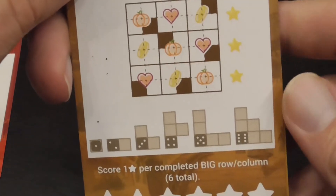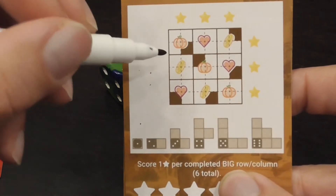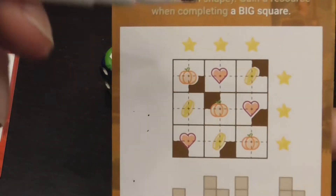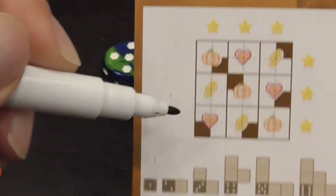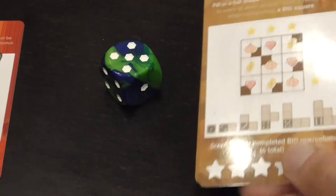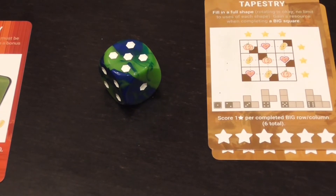Tapestry — I love the spatial puzzle here. The numbers I allocate generate shapes which I cross out, and I need to keep them within the grid without covering areas that are already darkened. When I fill one of these large squares entirely, I collect a resource. At the end of the game I score a point for each row or column of big squares — again up to six points, which is roughly the average per card.